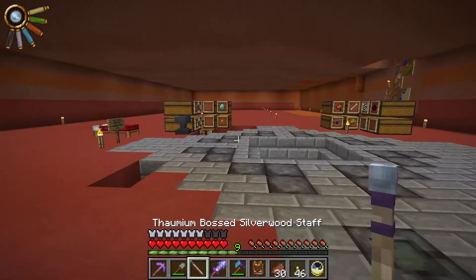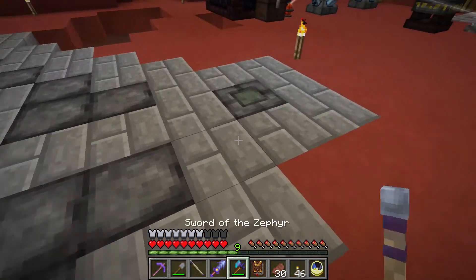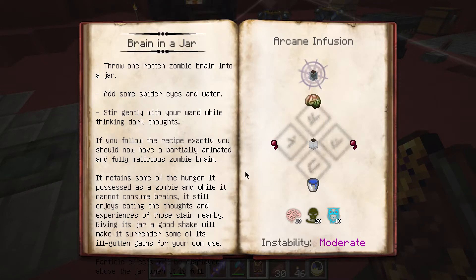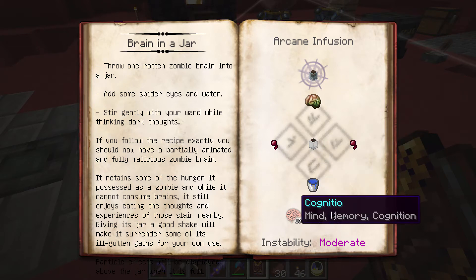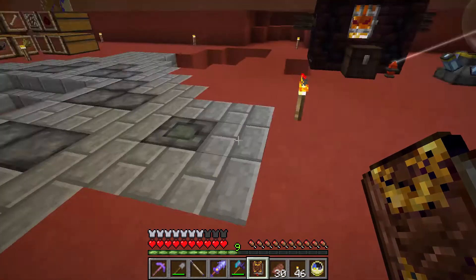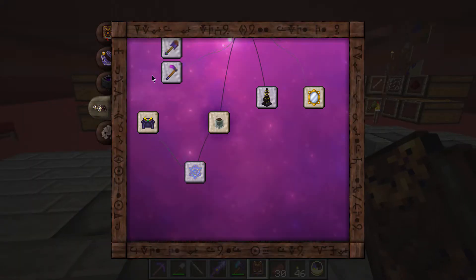Today, another cool thing we need to do to get the AFK XP farm up and running is craft ourselves a brain in a jar. That's going to require two spider eyes, a zombie brain, a water jar, a water bucket, 10 cognitio, 20 exanimus, and 10 sensus. I already have the exanimus ready to go — I was doing some wisp grinding to get that. We're going to need to work out what has sensus and cognitio inside it.